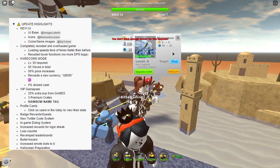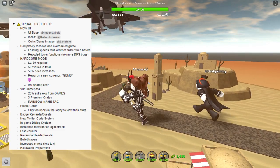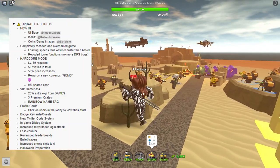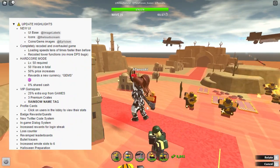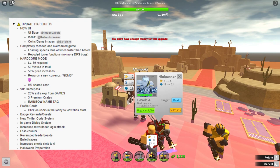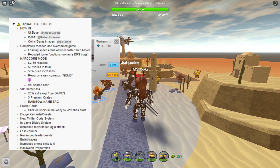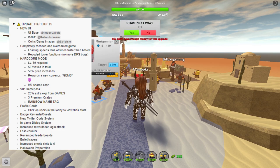Hardcore mode requires level 50, has 50 waves total, a 50% price increase, rewards a new gem currency, and 0% shared cash. Last time hardcore mode was very hyped, and it actually plays hard, which I appreciate — many players felt Fallen was too easy. The 0% shared cash makes it especially harder. Level 50 requirement ensures no low-level players. While not everyone appreciates the harder gameplay, it can give good incentive for players looking for a challenge.